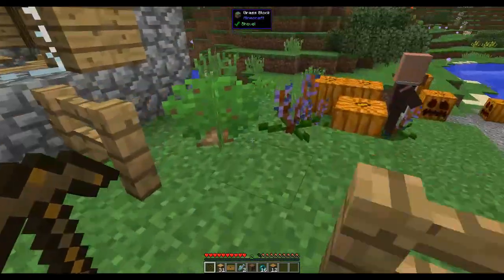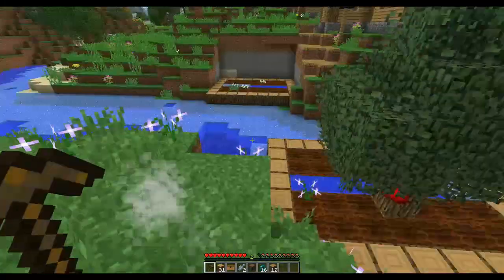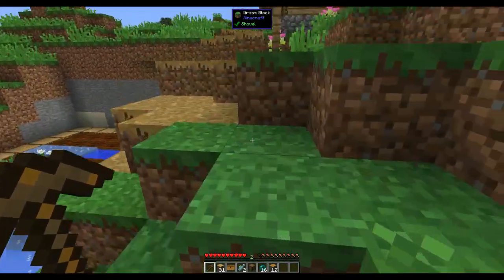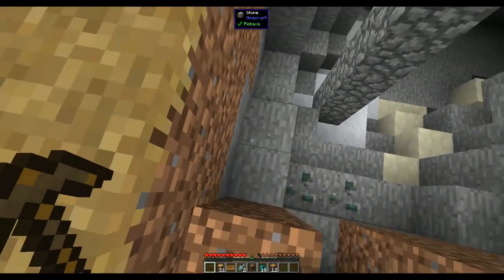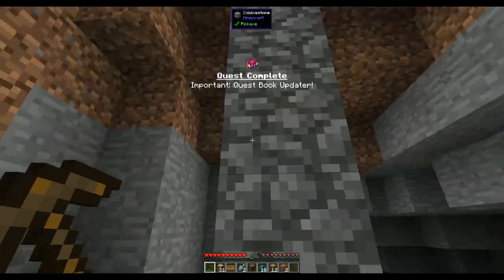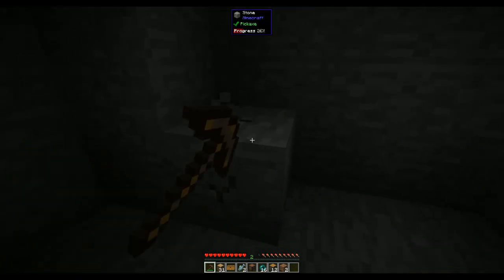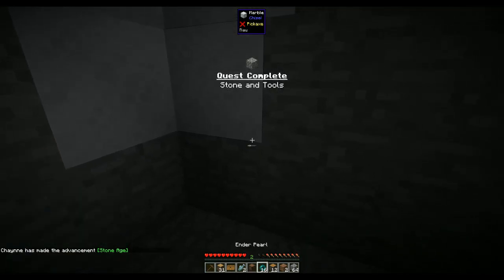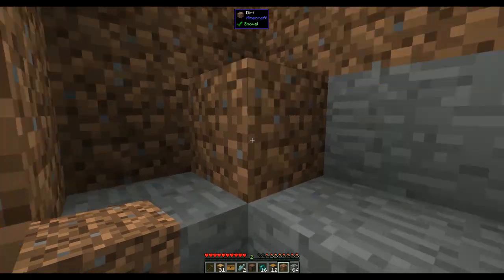There was a cave somewhere close by - there's a cave under the village. Let's go down. We got our stack of cobblestone - I accidentally pressed Ore Excavation but that actually worked perfectly.